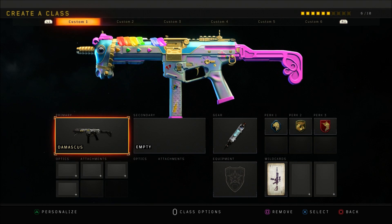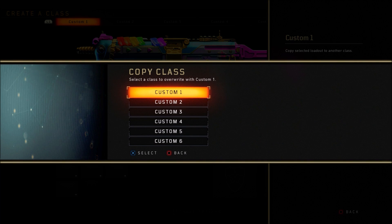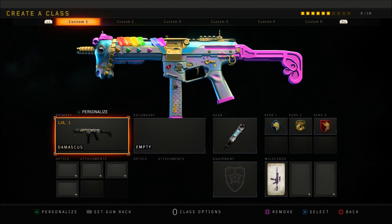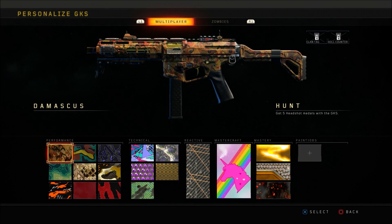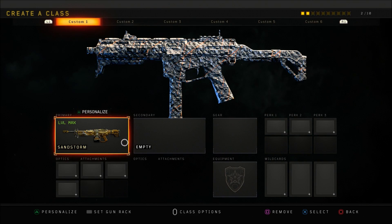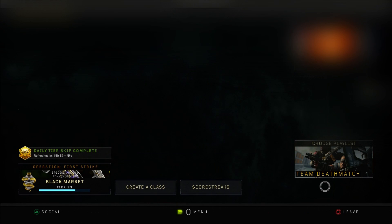But it's actually not unlocked. From here, hit whatever button brings up the class options on that class and go ahead and hit Copy, then hover over the classes. At this point, tell your friend to bring the party out of custom games. What should happen is it should create a UI stack — as you see there. From here, once it does that, go to your GK5 and select the reactive camo on it. It should be able to transfer from custom games onto multiplayer. As you see here, it's on my Sandstorm.